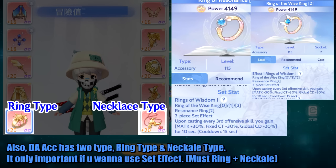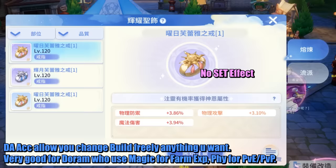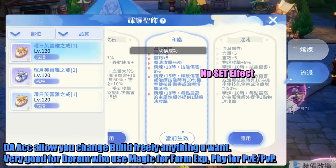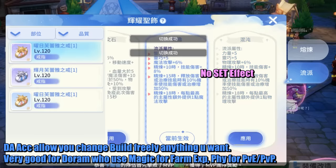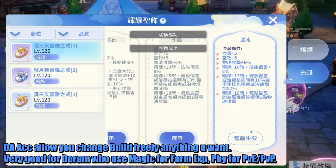The type only matters if you want to use the set effect, which requires Ring plus Necklace. But most end-game players now use Chaos and Harmony Pendant, which has no set effect, so you can use Double Ring or Double Necklace — no problem. Divine Armament accessories allow you to change build freely, which is great for Dorath who uses Magic for farming and Physical for PvE and PvP content.